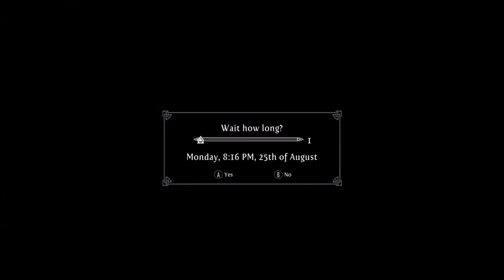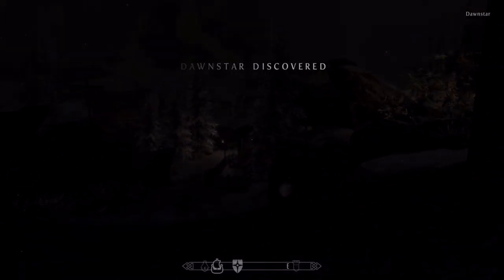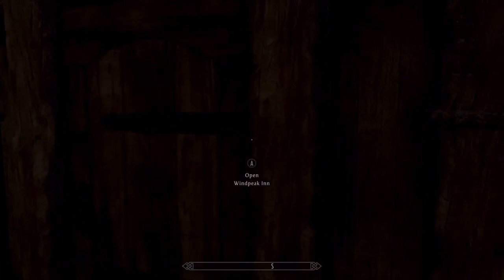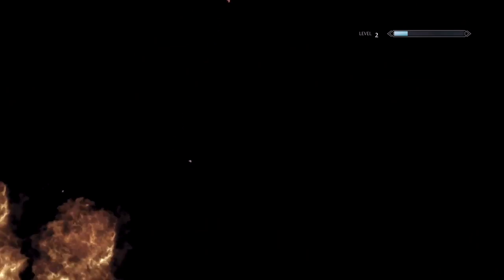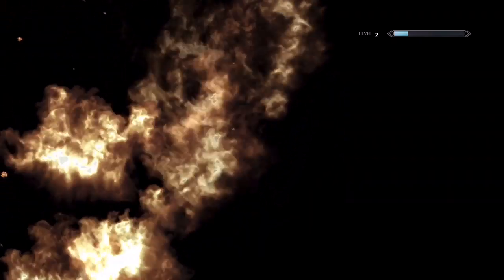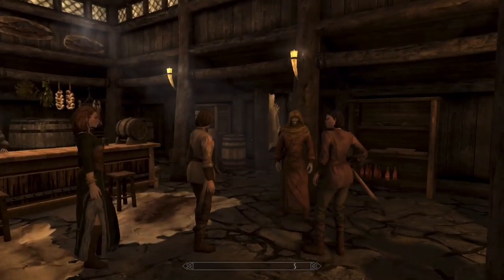Why is this so dark? I can't see a thing. There's going to be something wrong. Yeah, that can't be right — this is super dark. Let's go to the inn. I'm trying Skyrim is Lit, it's a lighting mod. This looks fine.